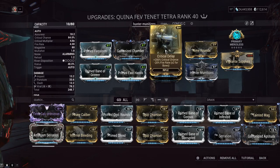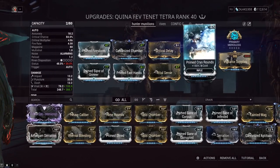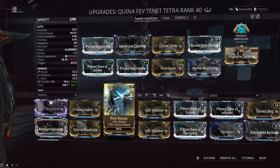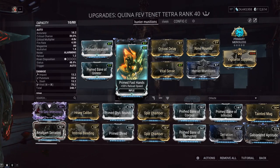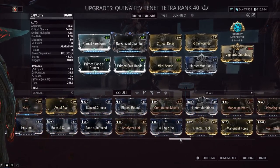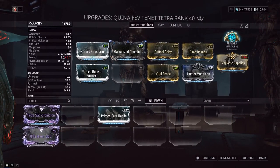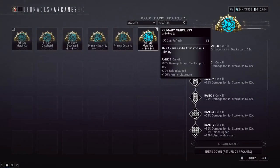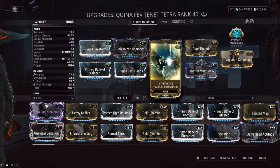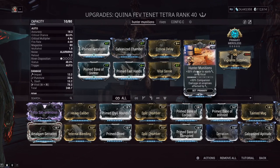Since we have a toxin roll, we only need one cold mod to get viral, and I'm using a 60/60 mod for more consistent viral procs. You could run Prime Cryo Rounds for more elemental damage but you'd lose 18% status chance. Bane of the Grineer is here — it double-applies to slash procs, which is very important. Prime Fast Hands is a priority: without it you're at 2.2 reload, and with Primary Merciless off it's even slower. Vital Sense is one of the best mods in the game — crit damage paired with Hunter Munitions gives a 30% chance on crit to apply a slash proc.